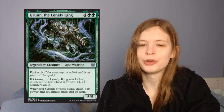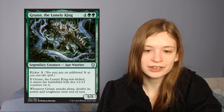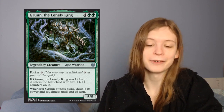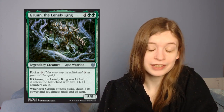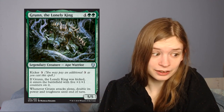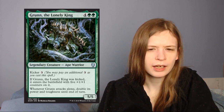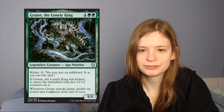Next up is Grun the Lonely King, who is a 6-mana 5/5 warrior with a kicker for 3. If it was kicked, it enters with 5 plus one plus one counters, so it becomes a 10/10 — and whenever it attacks alone, double its power and toughness until end of turn. Grun is a beater. Sure, he doesn't get the power boost on defense, but he's still a 5/5, which is a hard body to get around. And honestly even with the kicker, attacking as a 10/10 is really great. I might look at putting him into a Warriors deck, but Warriors doesn't really want to be attacking alone.